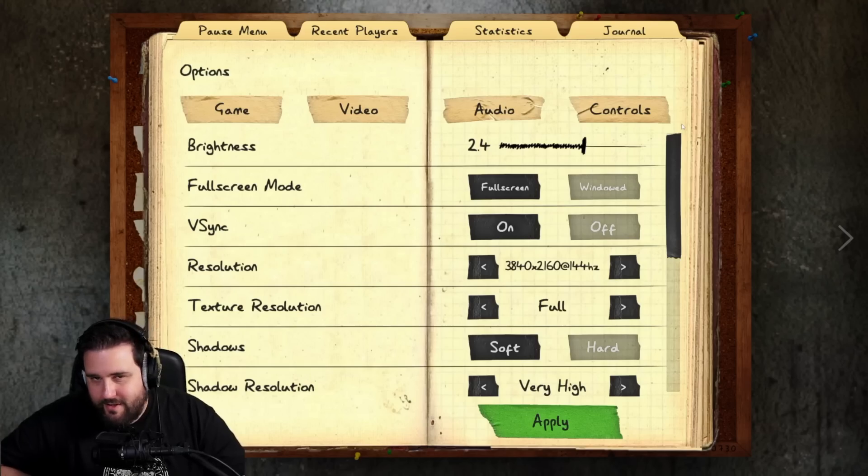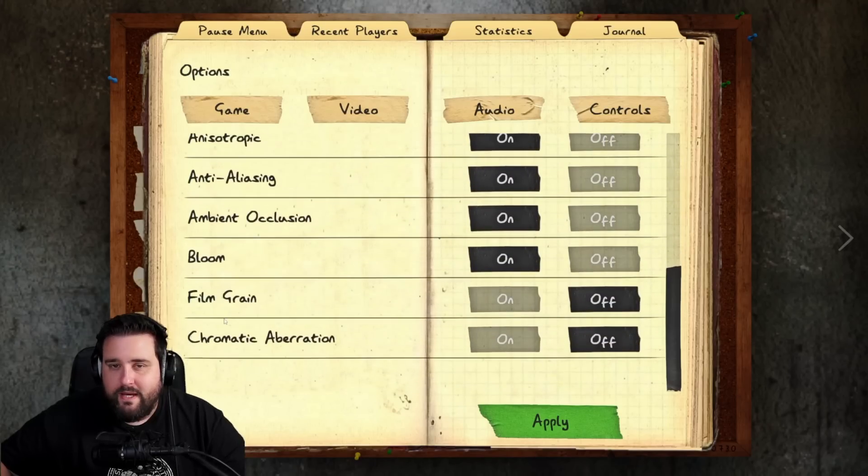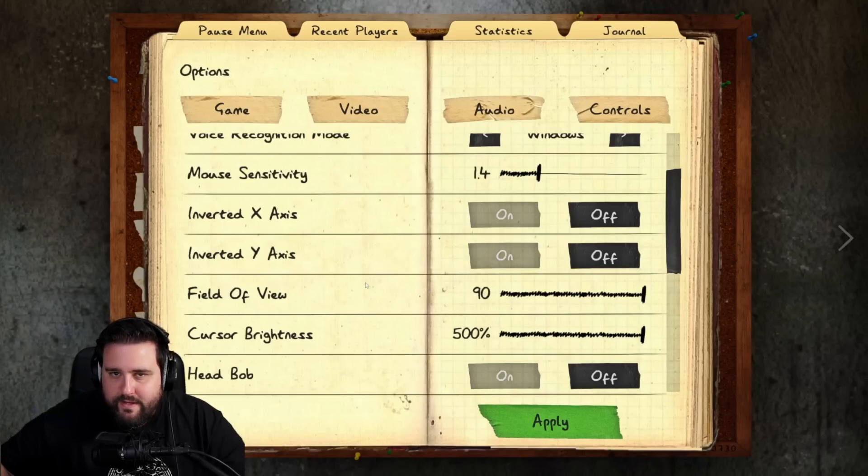Let's see how you can achieve this bodycam style for Phasmophobia. Here you can see all the video settings that you can copy for yourself. Make sure to turn off film grain and chromatic aberration. Also, my FOV slider is at 90 — that's the highest you can go.